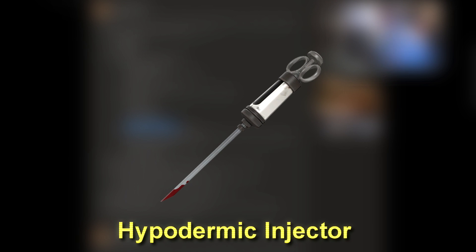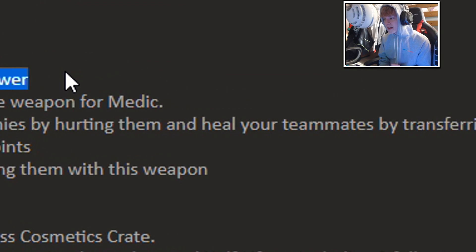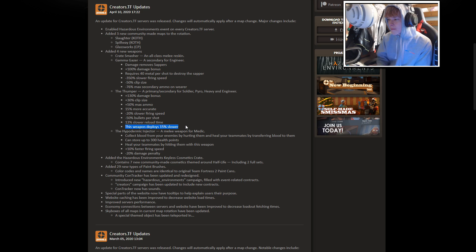The last weapon was the Hypodermic Injector, a melee weapon for the medic. You collect blood from your enemies by hurting them and heal your teammates by transferring that blood to them — essentially like leech seed in Pokemon. You hit an enemy with it and inject that as health to your teammates, storing up to 300 health points. It's an interesting concept, though I can't imagine many scenarios where a medic can melee someone and transfer that health without getting killed.